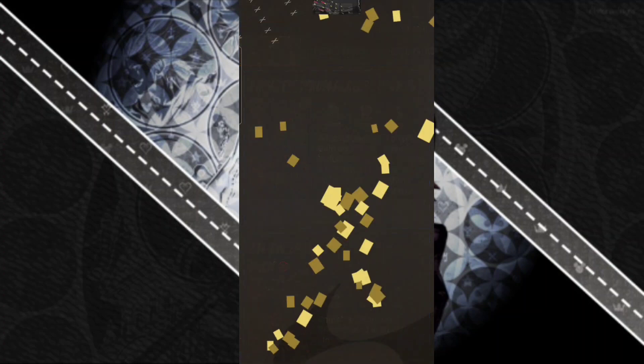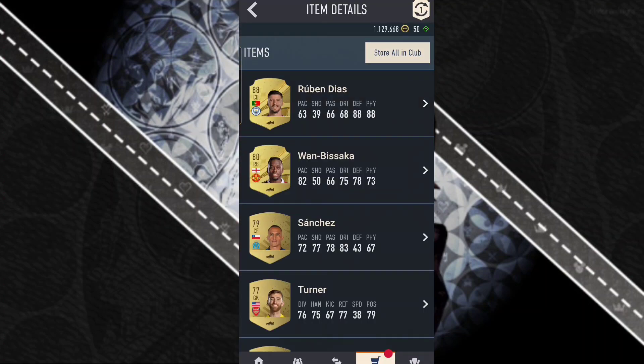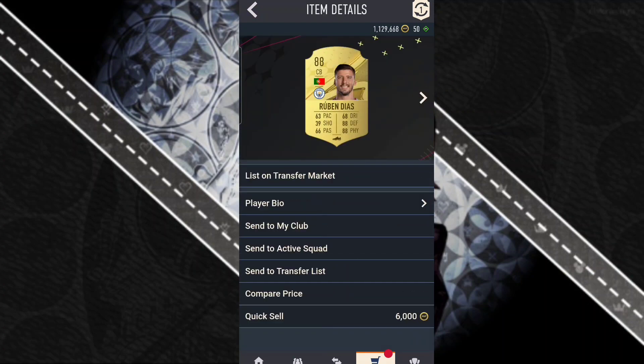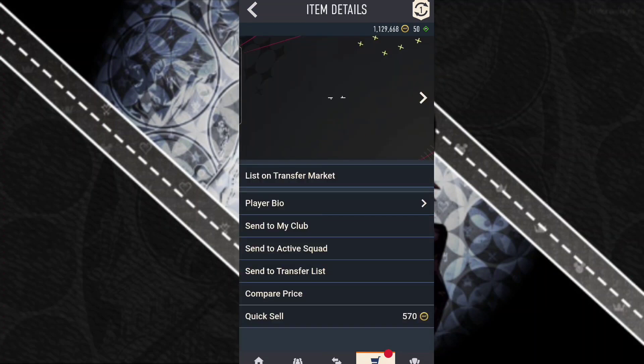Next up we got the Prime Electrum Players Pack, and we get Ruben Diaz — holy crap, and it's tradable too! I'll definitely sell that one. I'll send it to the transfer market for now but won't sell it just yet.